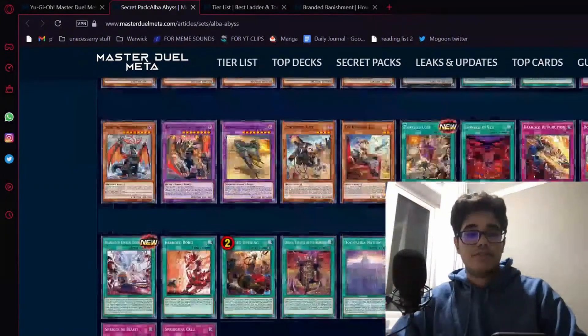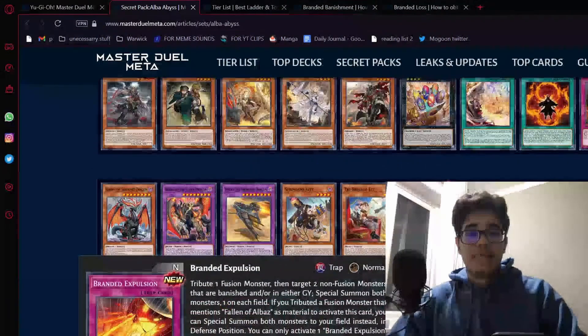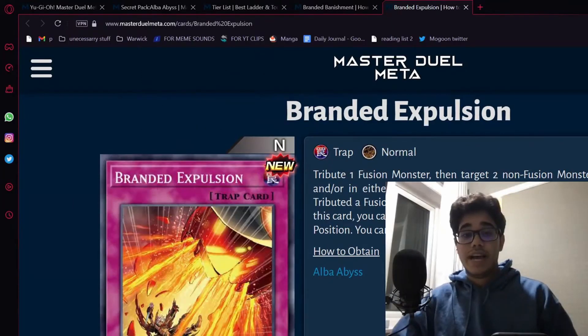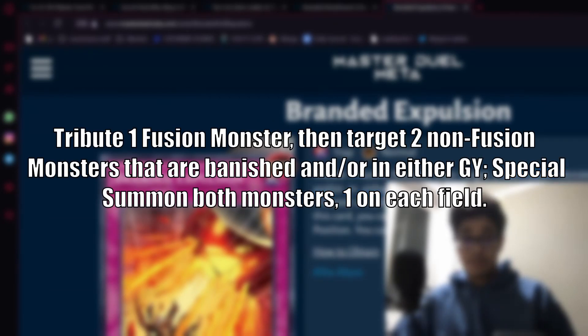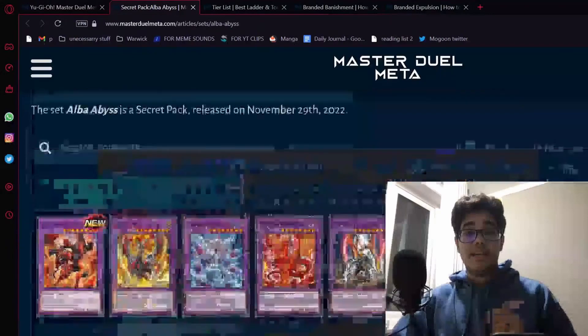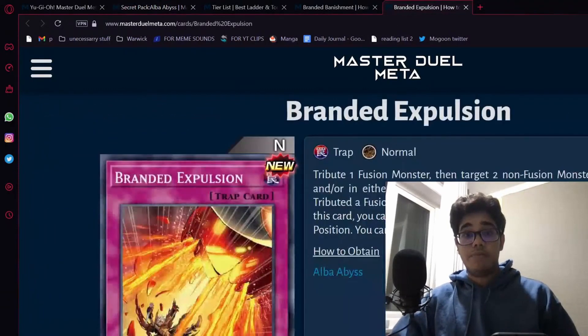There's one very specific trap card that's extremely important — Branded Expulsion. This is the card you need to care about. Branded Expulsion, Normal Trap: tribute a fusion monster and target two non-fusions that are banished and/or in either graveyard, special summon both — one on each field. And if you tributed a fusion monster that mentions Albaz as a material, like all of your deck, special summon both to your field instead. The first part, where you get to summon a monster to each side of the field, is so important, and this makes the Albion interaction extremely important — specifically the end phase effect where you get to set a Branded Spell Trap, which will be the Expulsion.